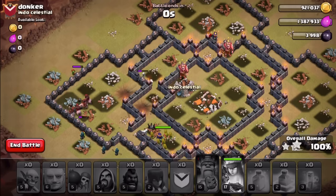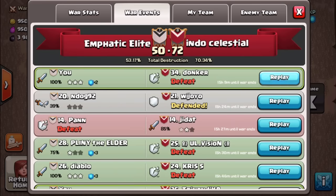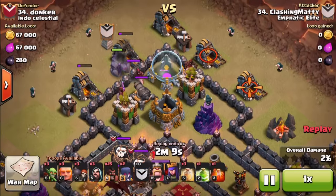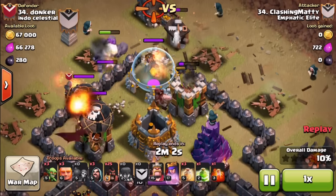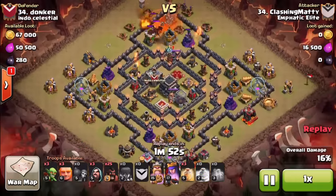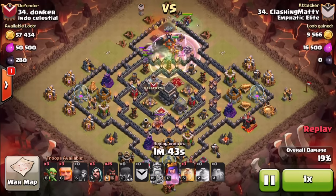Not many hogs survived — it's kind of odd, I thought more would. But let's have a look at what happened to my hog riders and see what I did right and wrong. They still supported the three-star though. Looking at the replay now — the start went pretty good. The hogs at the start did add some value, the CC pull helped start taking down defenses. The cannon went down a little bit quicker and the CC troops came out, the archer tower went down a bit quicker as well — that was nice.